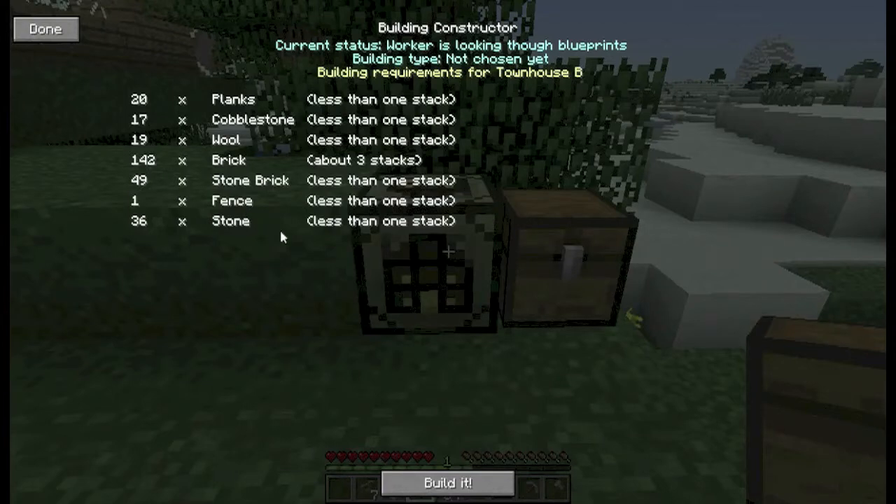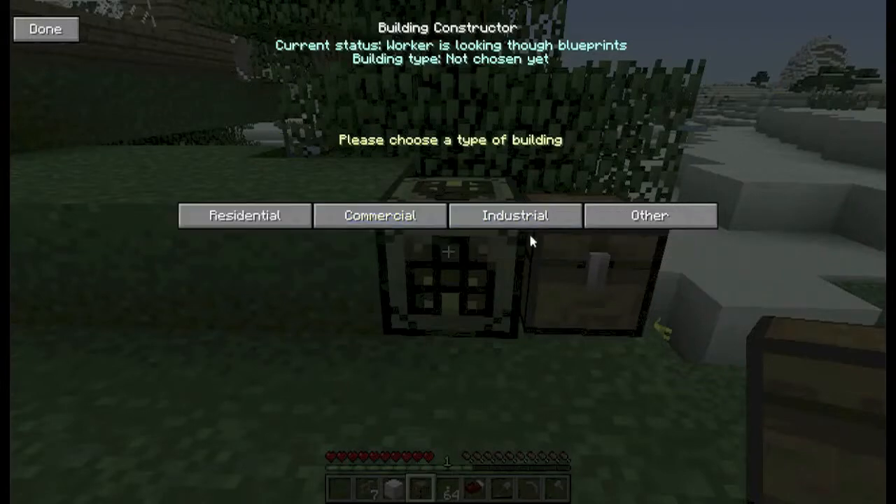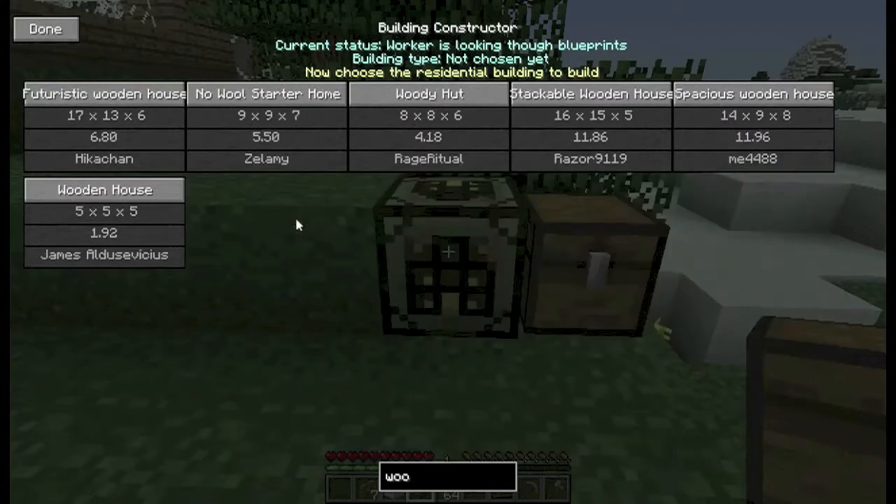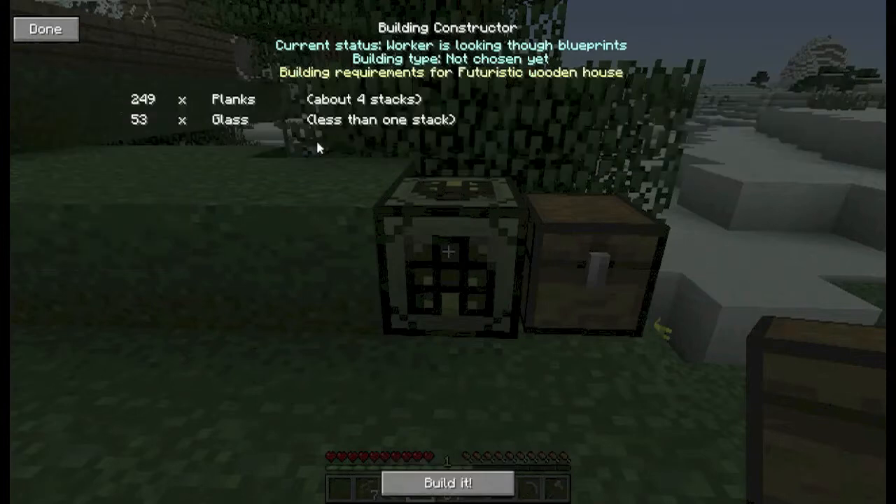This is a new feature by the way — if you haven't seen this before, it now tells you what you need. I'm having second thoughts now — 19 wall, and we haven't got any bricks either, so maybe not then. He's laughing as well. I'll maybe scrub that one. What else is there? Medium house — I think I'm going to need some wool for that though. Or is there another one without wool? That one might be a bit small. Something a bit bigger — what about that one? Ah, that's a good one. Lots of planks though — 53 glass, tricky. I'll go for that one; it's going to take a while to build.